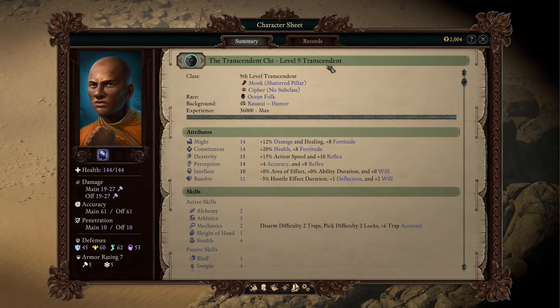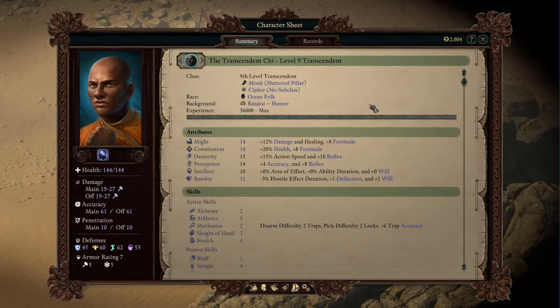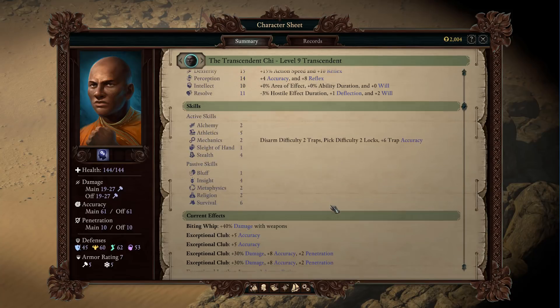I went with Shattered Pillar — I know a few people had some specific requests, but I went with a nice vanilla, no subclass, no drawbacks, no penalties, no bonuses. I do like the Shattered Pillar philosophy because as a Cypher you want to do as much damage as you can to generate focus, and as Shattered Pillar you use all the damage you're dealing to generate wounds. Nothing beats a good offense for defense — dealing a lot of damage just takes your enemies out faster.